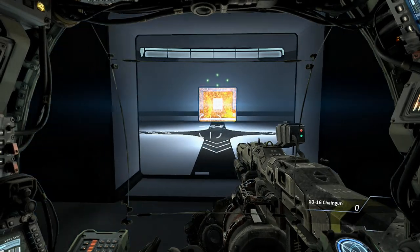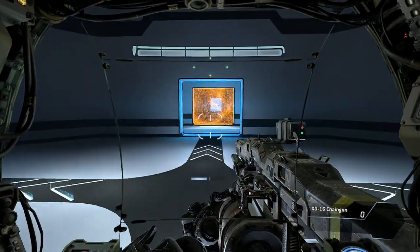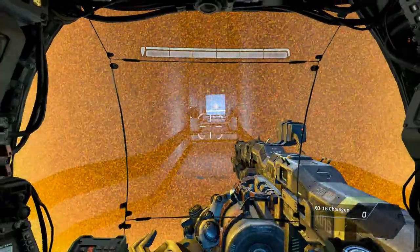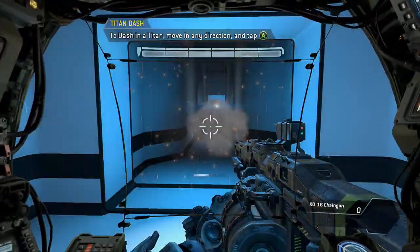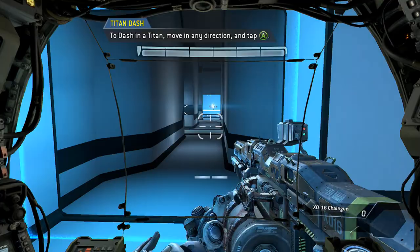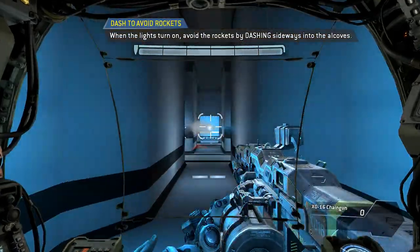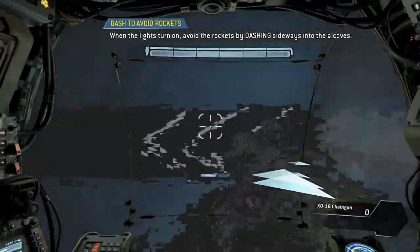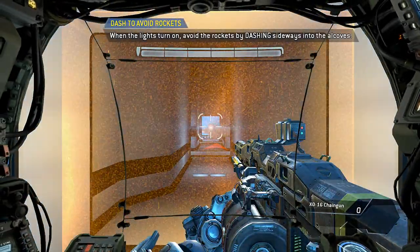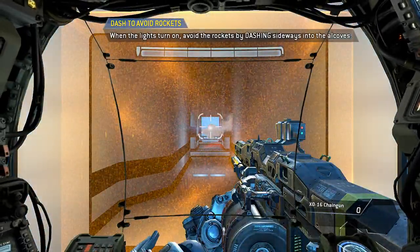Please proceed to the exit. Titans frequently dash to avoid threats in combat. Move down the hallway while avoiding the rockets. Dash out of the way of the rockets. All right, I got it — it took me a minute.